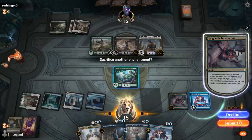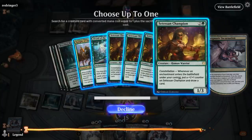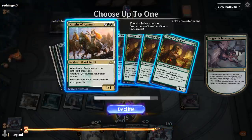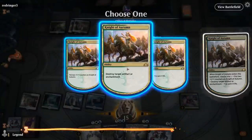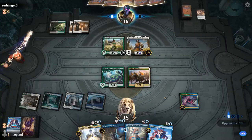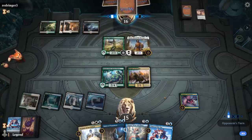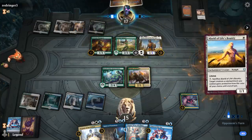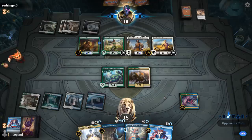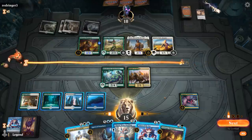I could get Knight of Autumn to destroy the Hateful Eidolon — yeah maybe that's better here. Setessan Champion or Knight of Autumn: the problem with Champion is that it dies to minus-3 effects and then we don't get any value. Let's try Knight of Autumn — shut down the opponent's card draw engine. Thassa with Knight of Autumn is quite good too. I could also just play Omen, hope to find a land, and then play Champion and sac Omen to get another three-mana card.